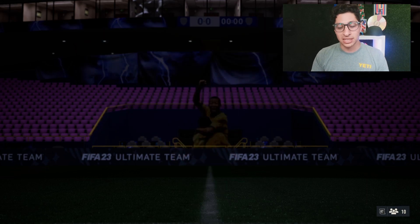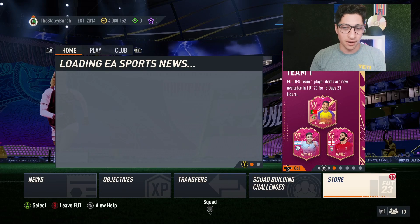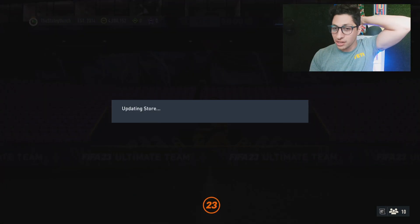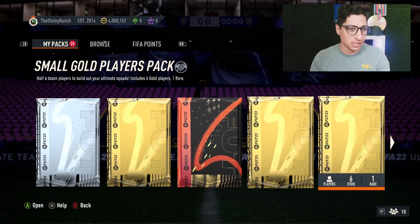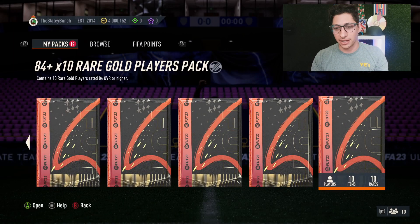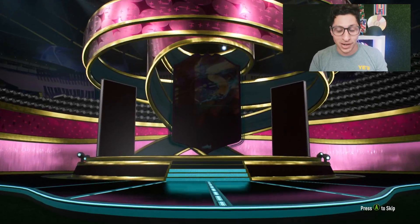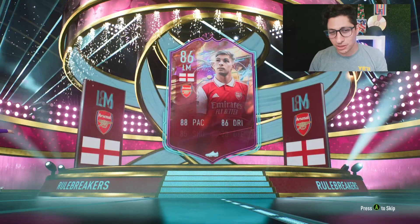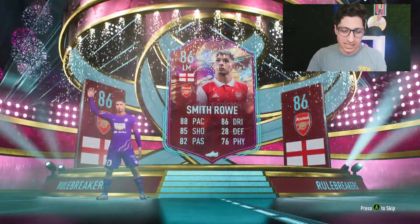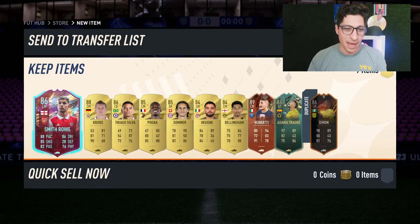Let's rip this thing and see what we get from the 84 by 10. Ideally some really fun specials would be really cool, and maybe my first Footies card of the actual promo would be nice as well. We'll see what happens. So let me go find this pack — there it is, 84 by 10. If you open this pack, let me know in the comments below who you get. The first card is a Rule Breaker, which I don't think is that exciting — that's Emil Smith Rowe, who might even be a duplicate. If an 86 is the highest rated card in the pack for me, that was a very bad pack.